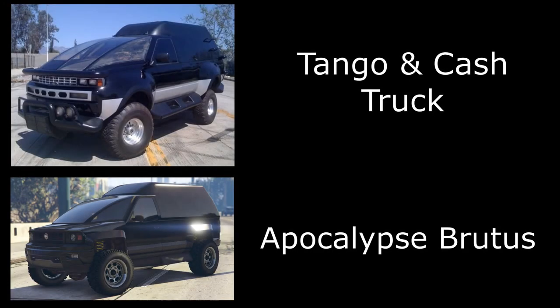The final vehicle is the Apocalypse Brutus, from the Tango and Cash film. I apologize to whoever suggested this — I couldn't find your name, so if that was you please leave a comment and I'll credit you in the pinned comment. This is a pretty cool one and it's pretty close — almost identical to the Tango and Cash truck. All I've done is remove the rusty livery it comes with, remove the ram bar on the front, paint it black, and go for muscle off-road wheels in chrome.